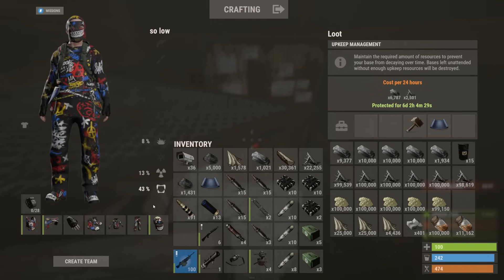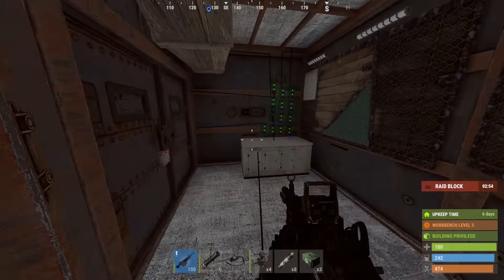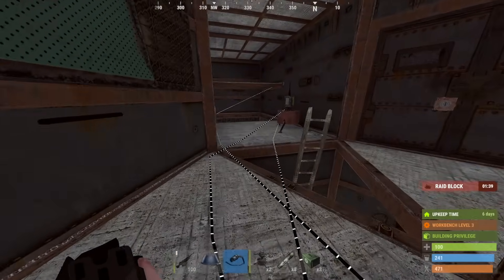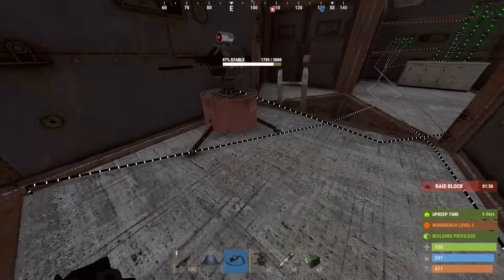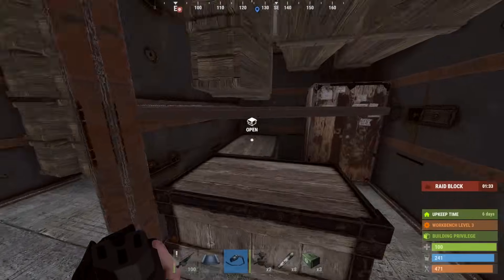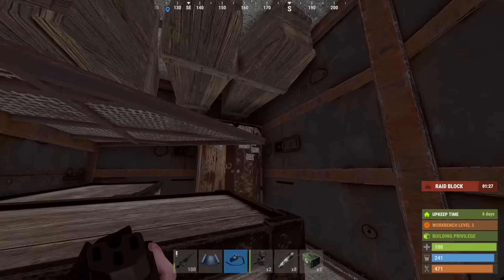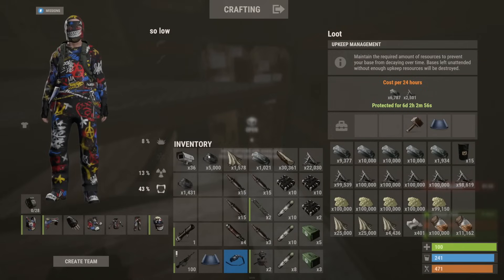Let's keep getting turrets set up, try to get this stuff out of here. These guys might be coming in. Legit, that's the biggest jackpot of the wipe so far. I was expecting it to be empty with how easy it was. Now to load up on this stuff — at least we got that backpack. Freaking 500K sulfur, I think. What? Taking all that HQM too.